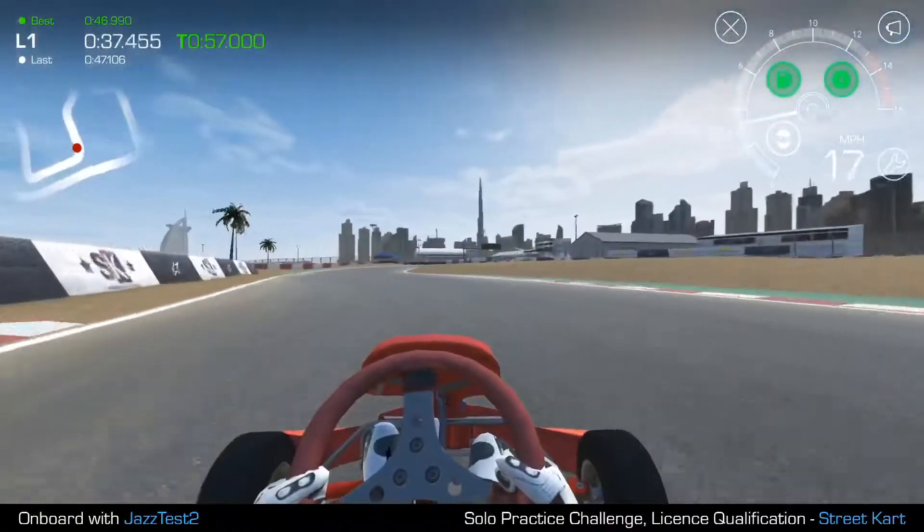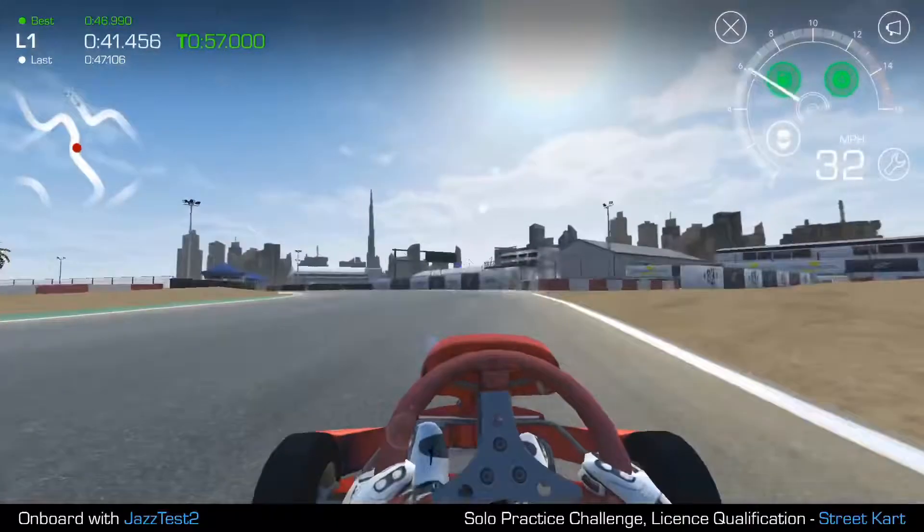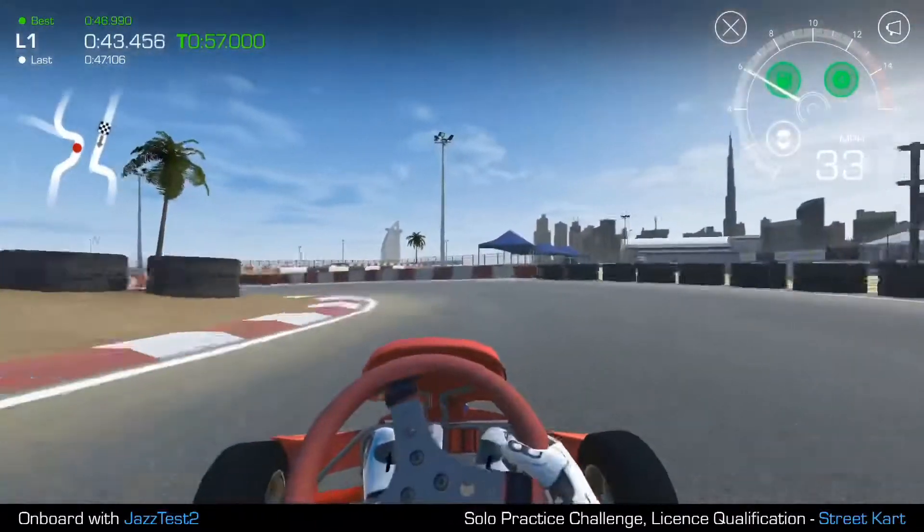Notice how slowly the kart comes up to speed once I hit the accelerator again. It's very important — try to keep your RPMs up. In cadets, try to keep it around 7,000 to 8,000 RPM. That's where you'll get your best performance.